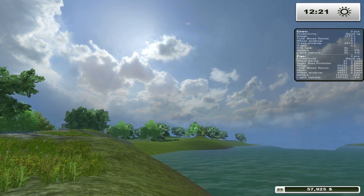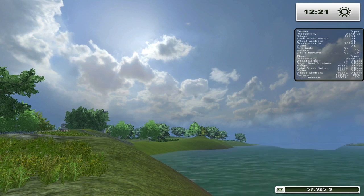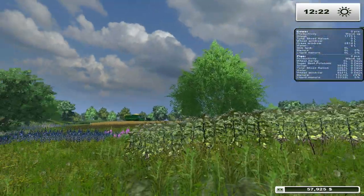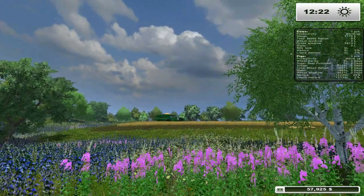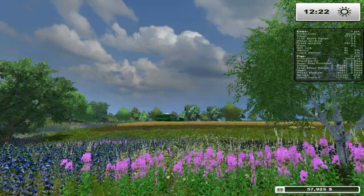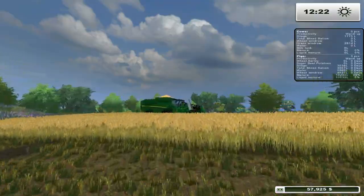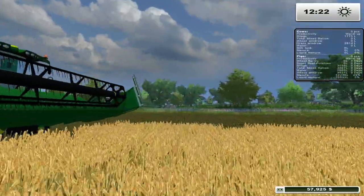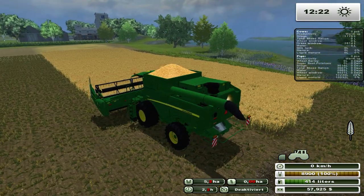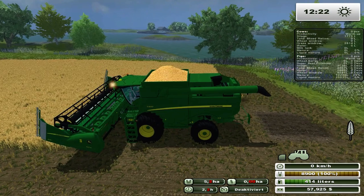Hello everybody, Ian Robson here for another edition of Iron Horse. I totally do the hand thing every single time I say the name of this map — no idea why. Even though I know you guys can't see it, I put my hand in front of my face, make a fist, and go 'Iron Horse.' My girlfriend makes fun of me — she thinks it's kind of funny, she laughed so hard when she first saw it.